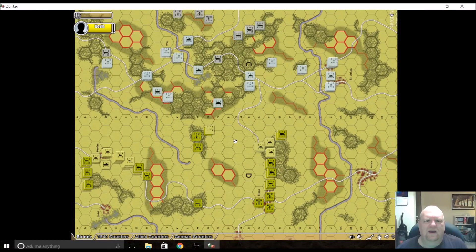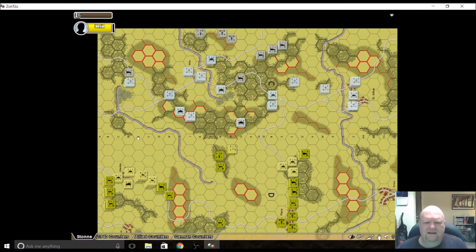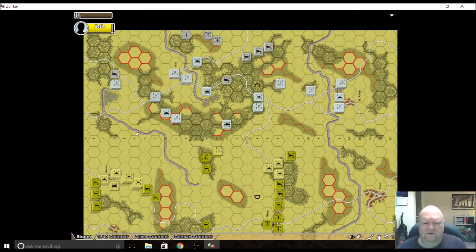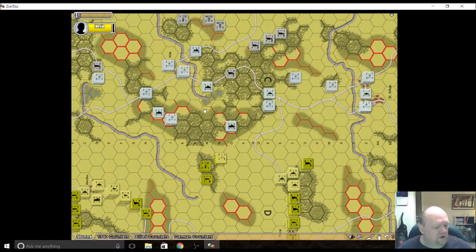The scenario we're looking at right now is Stonne, where the French 3rd DCR — 3rd Armored and 3rd Mechanized — hit Guderian's 10th Panzer Division at Stonne on the flanks. So the Germans get to set up first. If you're a Panzer Leader player — and there's a good chance some of you out there are — Avalon Hill published close to 200,000 copies of Panzer Leader and the Arab-Israeli Wars variant.